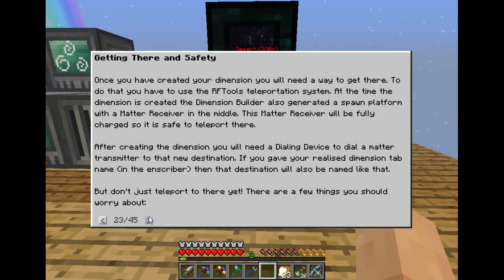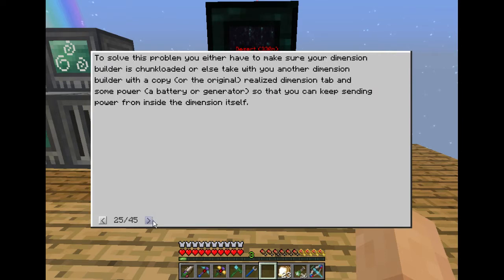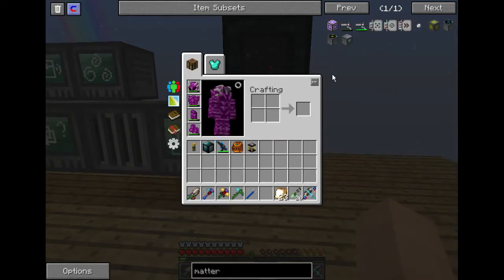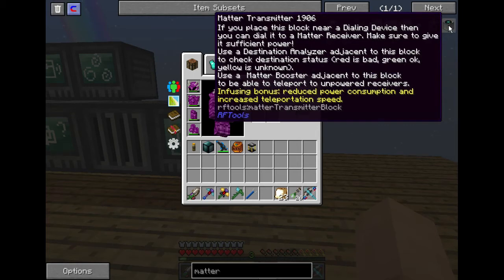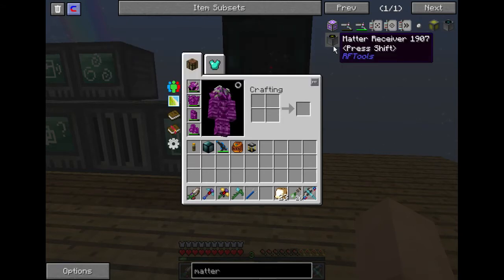Once you've created your dimension you need a way to get there using the RF Tools teleportation system. At the time the dimension is created, the dimension builder also generates a spawn platform with a matter receiver in the middle, which will be fully charged. However, there will not be a matter transmitter — you'll have to bring your own way back. So I'm going to need two dialers and one receiver.